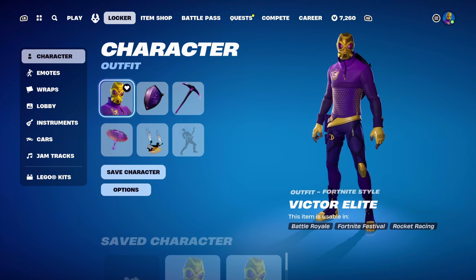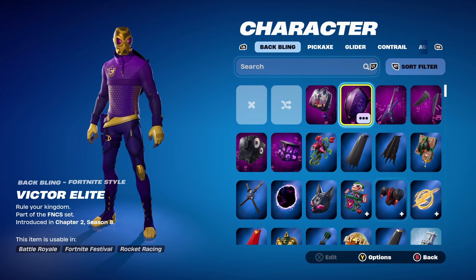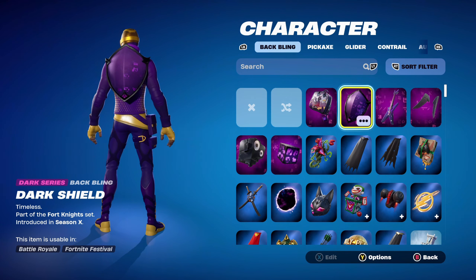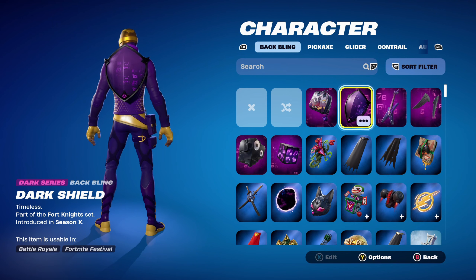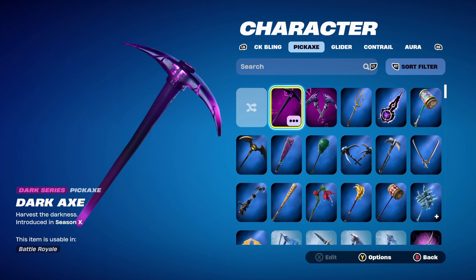Since there are five skins, I've done two combos for each. The first skin is Victor Elite, introduced in Chapter 2, Season 8. Part of the FNCS set, it has a nice purple and gold design. The back bling for this combo is the Dark Shield, part of the Fortnite set, introduced in Chapter 1, Season X. I'm using it for the purple design. The pickaxe is a Dark Axe, also introduced in Chapter 1, Season X, chosen for the purple theme — and since it's Dark Series as well, it goes very nicely with the back bling.